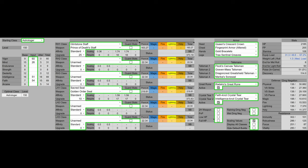For the Crystal Tears, we have the Faith Knot Crystal Tear and the Intelligence Knot Crystal Tear to really boost our Int and Faith even further. And for the Great Rune, we have Radagon's Great Rune to boost our HP, FP, and Stamina.